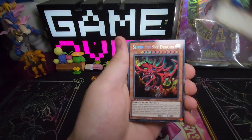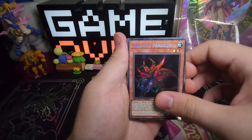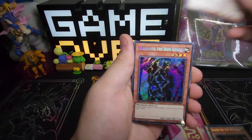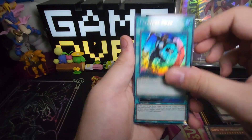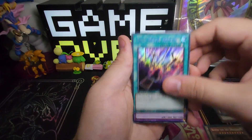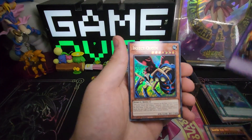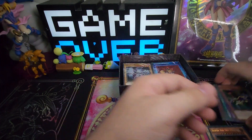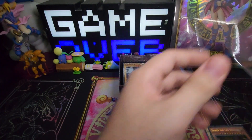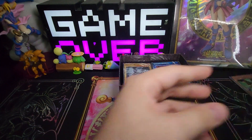We got our Dark Magician, Slifer the Sky Dragon, Parasite Parasid, Gear Freed the Iron Knight, Creature Swap, Anti-Magic Arrows, Flame Swordsman, and Insect Queen. Really cool upgrades for Speed Duel. They don't really have too many of these art styles in Speed Duel, so it's great that they added them.